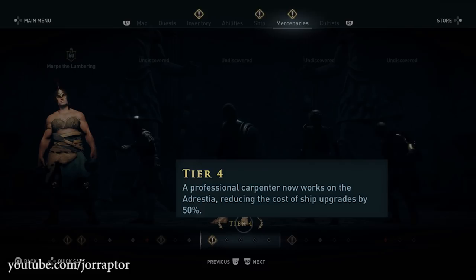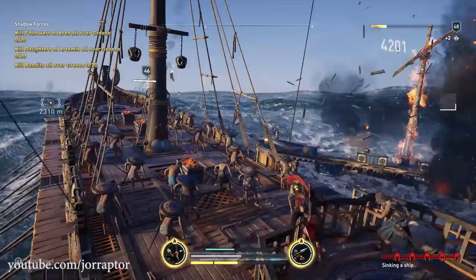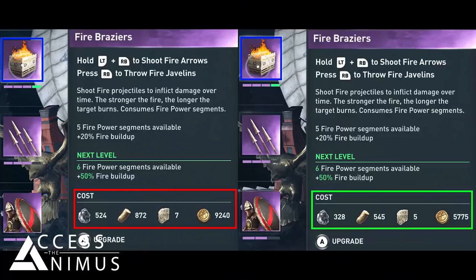You need less wood, soft leather, and also tablets to upgrade your Adrestia's tier. XSD Animus has a great visualization in their recent patch 1.06 video, linked in the description. Check out their social media pages to stay up to date on Assassin's Creed news. You can see the decrease for everything including the tablets.